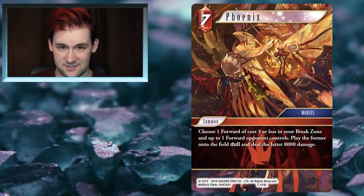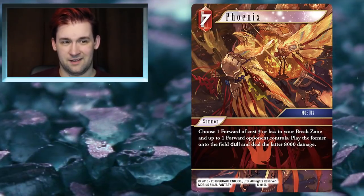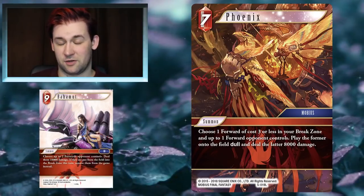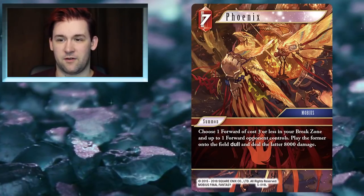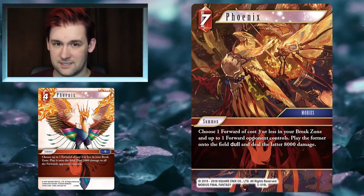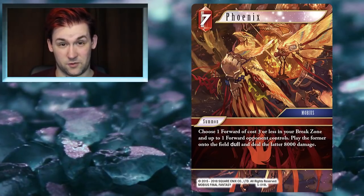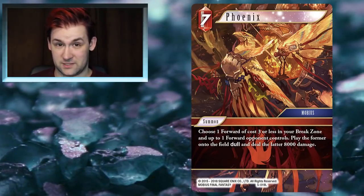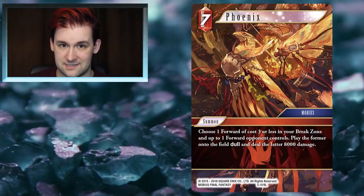The next card for Fire does do burn damage, but in such a brilliant way — Phoenix. Phoenix is a 7CP summon, which sounds terrifying, but I think it's very much worth looking at because it opens the scope out beyond mono Fire. The original Phoenix was very restrictive, only bringing back anything that cost 2CP or less and dealing a very small amount of damage. This new Phoenix opens possibilities up much more.